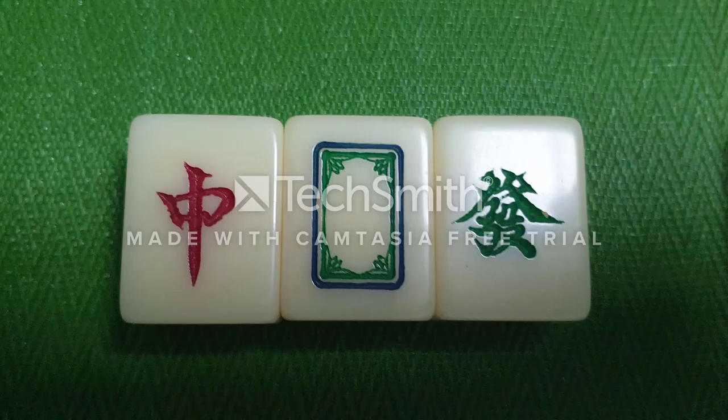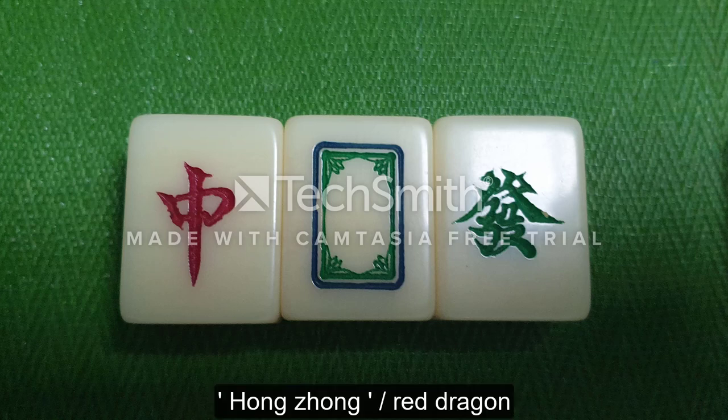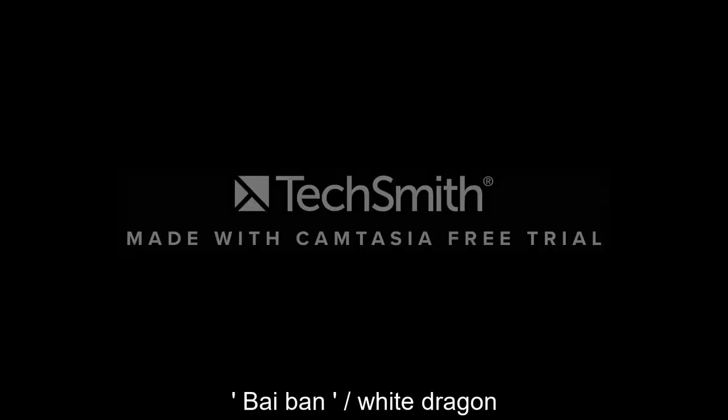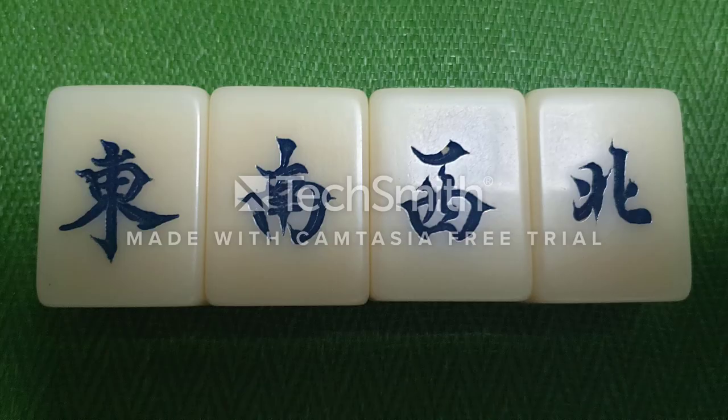Next are the dragon tiles, sometimes called the San Yuan Pai. They are the red dragon (Hong Zhong), the green dragon (Fa Cai), and the white dragon (Bai Ban). Next are the wind tiles — there are 4 different wind tiles: the east wind (Tung Feng), the south wind (Nan Feng), the west wind (Si Feng), and the north wind (Bei Feng).